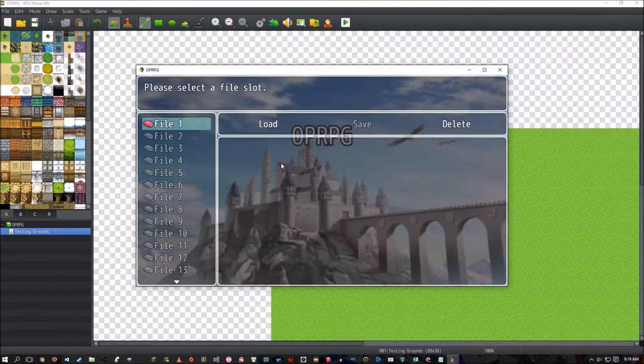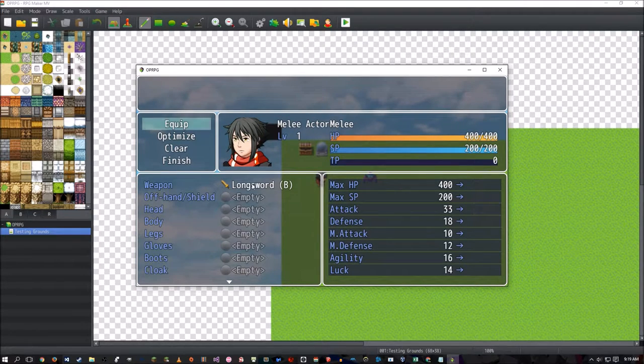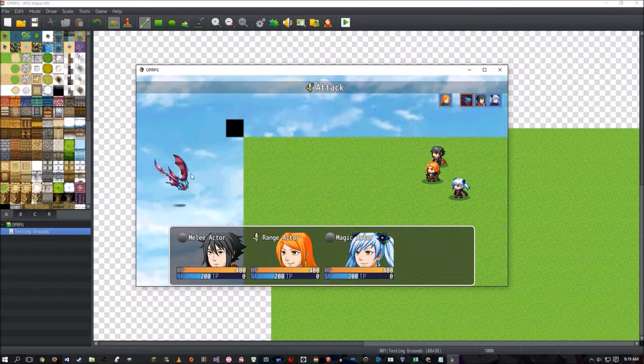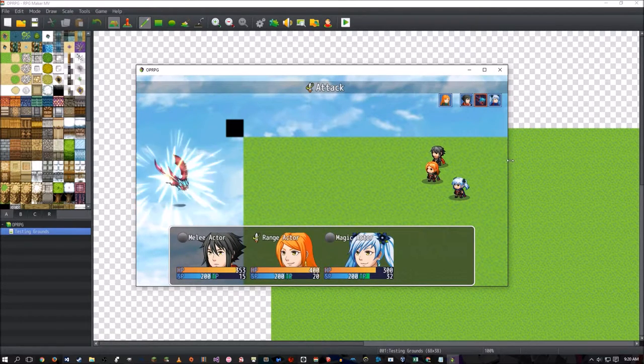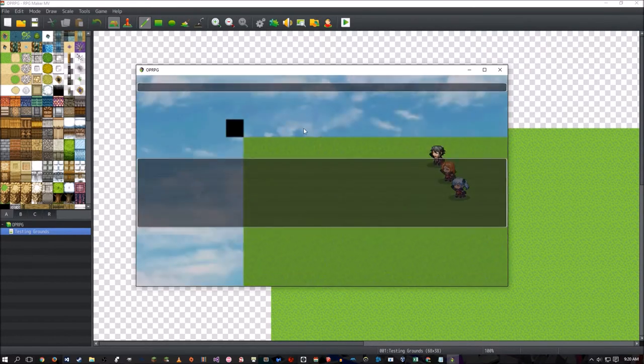I'm going to demonstrate a little bit of it now. I'm going to go ahead and continue a file I have loaded. In this file, I have basically given the characters some simple weaponry — a bronze long sword, a bronze kind of tipped arrow thing, and then a magic tome. I'm going to have this game include a melee, range, and magic actor. Magic is going to heal, range is going to be brain stuff, and melee is going to be melee stuff. So I'm going to go ahead and attack this bat — all of my actors are level one right now — and we gain a pretty good amount of XP. I'm probably going to have to increase that based on lower levels.